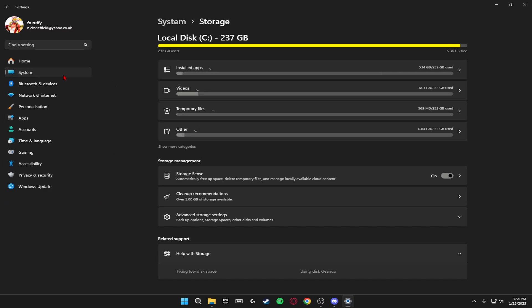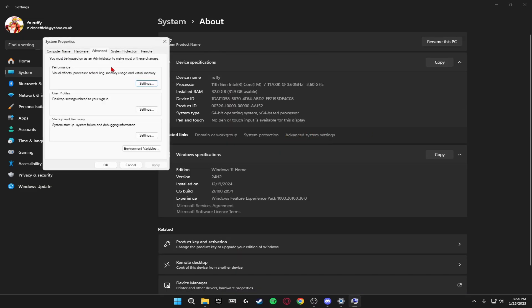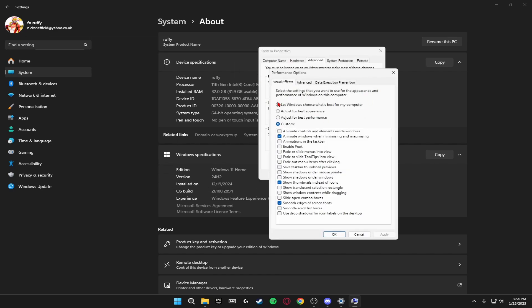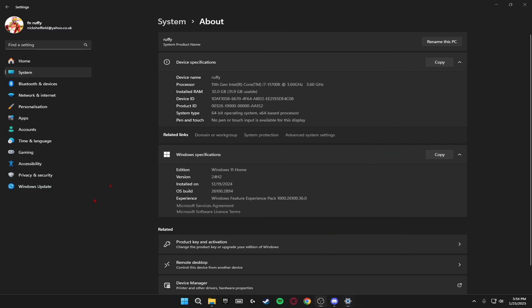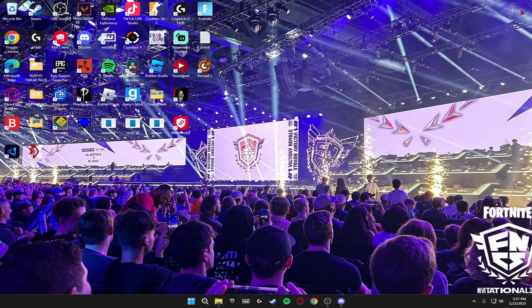Go back to System and scroll all the way down to About, then click Advanced System Settings. Under Performance click Settings, then select Adjust for Best Performance. Under Custom, enable Animations in the Taskbar, Show Thumbnails Instead of Icons, and Smooth Edges of Screen Fonts, then click Apply. Finally, go to Windows Update and check for any updates — install them and restart, as uninstalled updates can cause crashes and bad freezing in game.